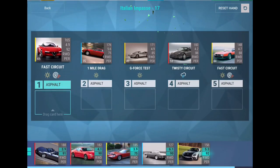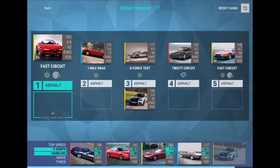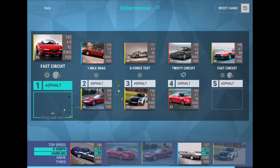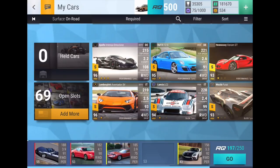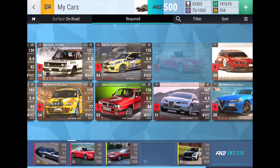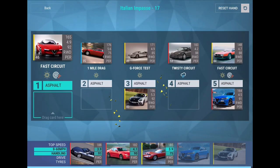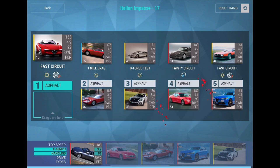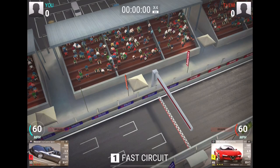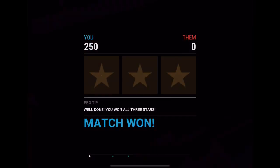Round 17 now. We got more RQ, but we should be fine anyways. We can win there, so we get rid of that and we need something for our Fast Circuit at 53 RQ — that gives us the Giulia Veloce, which is plenty, more than enough. We can skip the match on this one. This round is definitely pretty easy. 250 to 0.